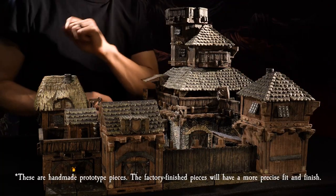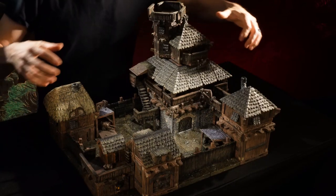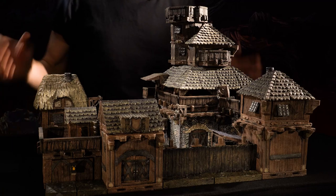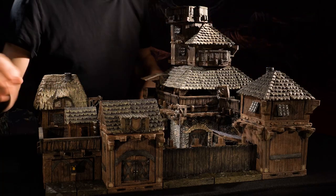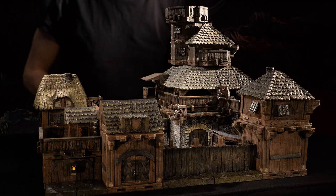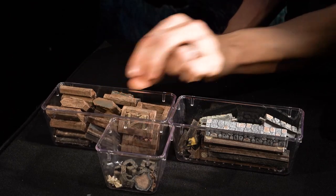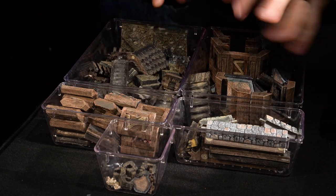This is the Frontier Outpost District Bundle. It has a 16 inch by 20 inch footprint, and it features double high wood, double high stone, and lots of fortified walls and accessories. It can build something like this — a militaristic encampment — perfect for an encounter where players are sneaking in, attacking a fort, or defending it. It would be good for a hobgoblin encampment, an orc war camp, or a well-organized troop of bandits as their base of operations. There's also a large collection of pieces not used in this build, so you have lots of other building options.